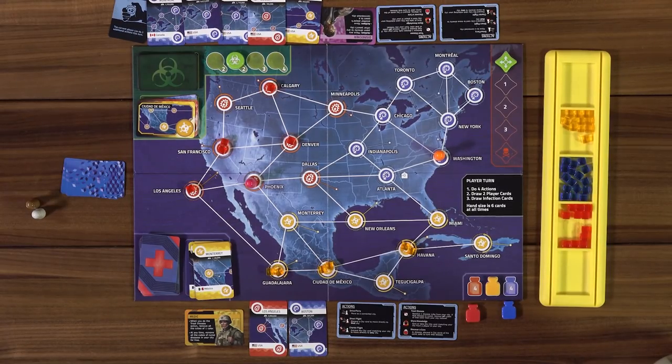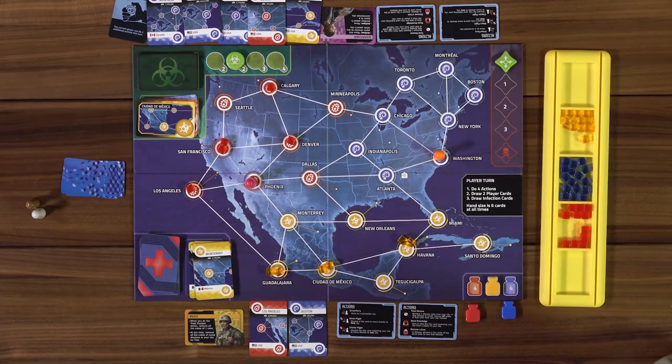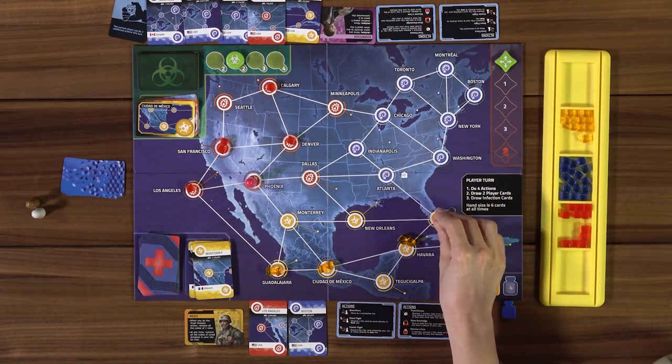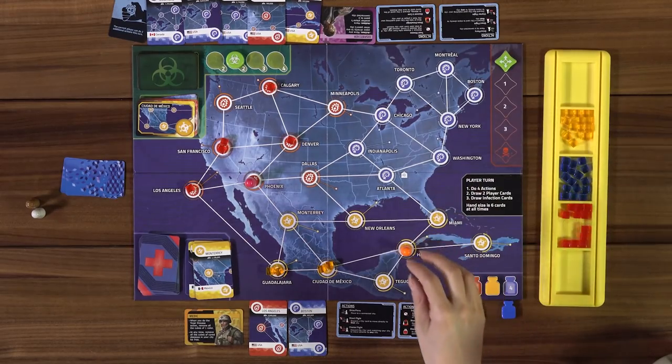From Phoenix I can get to Mexico City, but San Francisco isn't being dealt with. I could fly to Los Angeles. I'll go one, two, three actions and discard both cubes — since yellow is cured, clearing yellow cubes from a city is not an action for the medic. So that's three moves and the fourth action is something else. The medic just walks around the board cleaning up automatically.